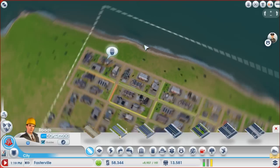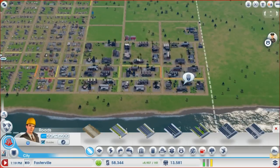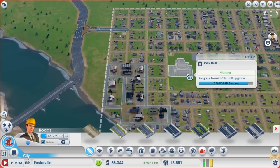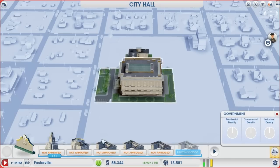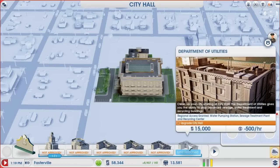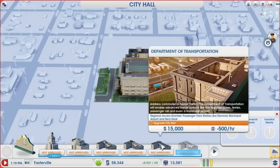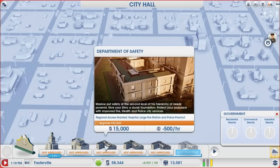Going back to that whole algorithm thing — you never know what you're getting. I think off camera I did the upgrade of city hall. We're getting really close to having an opportunity to upgrade city hall again, and that's where we talked about adding in one of the other departments. I think what we wanted to add in was the Department of Safety because we can get the larger hospital.